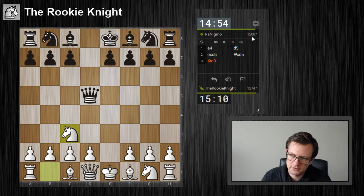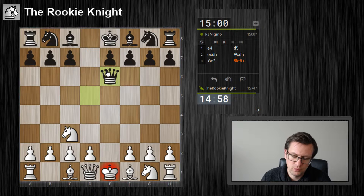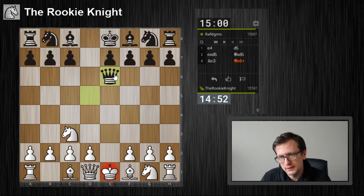He has just a provisional rating, so we don't know if this player is good or not. This move leads me to the impression that it's not a very good player, because the queen is certainly not good on e6 — it's just in the way of the bishop.